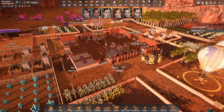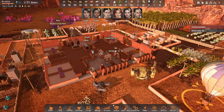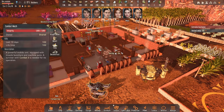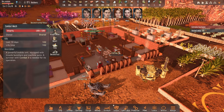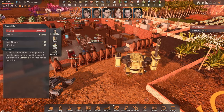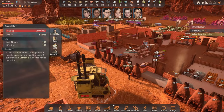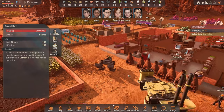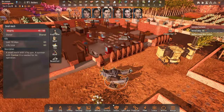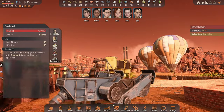Hello there and welcome back to another episode of Stranded Alien Dawn. In the previous episode we finally managed to complete a couple of mechs we've been waiting for quite some time. We have the small mech and the combat mech — the combat mech is much larger and more powerful. It has a missile launcher on one hand and machine guns in the other, while the small one is more nimble and has a front-facing machine gun.